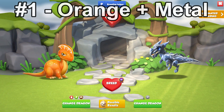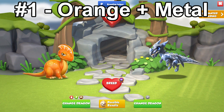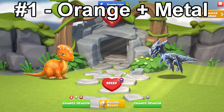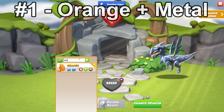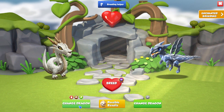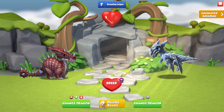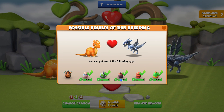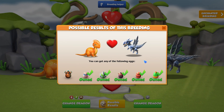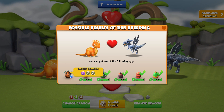The number one best combination I would suggest to breed the Taurus Dragon would be the Orange plus Metal Dragons. Of course you can replace the Orange Dragon with dragons that have the same elements, such as the Armadillo, Maple Leaf, Werewolf, Pumpkin Dragons, etc. The reason I say this is the best combination is because the Orange Dragon is really easy to get a hold of for most players.